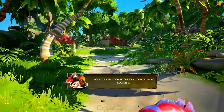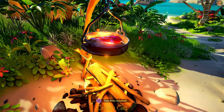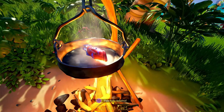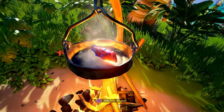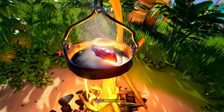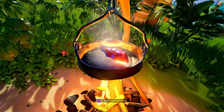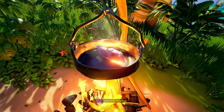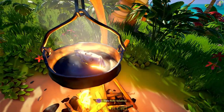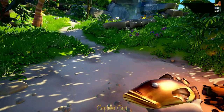There are three stages to cooked fish: raw, cooking, and fully cooked. Stick it on the fire and it'll start slowly changing colour. Keep an eye on the eyes - pardon the pun - as soon as the eye turns white the fish is fully cooked and you can take it off. Leave it on too long and it'll burn, and if it catches fire that's not good when you're on a boat made of wood. There we go - it's changed colour again, so we'll take it off now before it burns. That's our fully cooked fish.